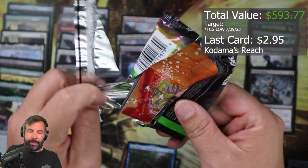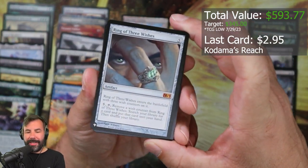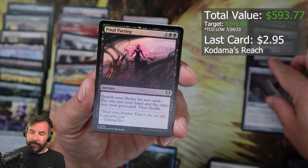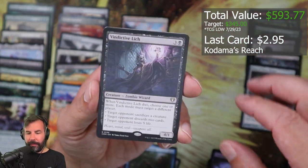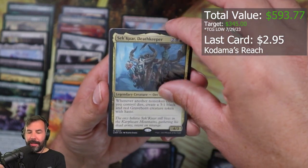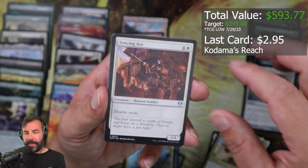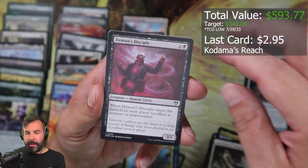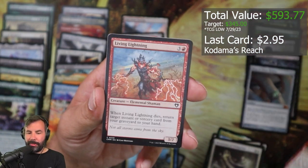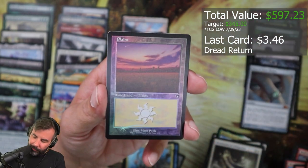Just a stretch here. Path to Exile right there. Magic 14, Ring of Three Wishes. Final Parting, foil Vindictive Lich — it's me, it's not though — Sequar, Death Keeper, Danitha, Hamza, Fencing Ace, Meteoric Mace, Ministrant of Obligation, Demon's Disciple, Makeshift Munitions, Blood Aspirant, Living Lightning, Cutter Snipe, Red Return again — cool as heck art, foil Plains.